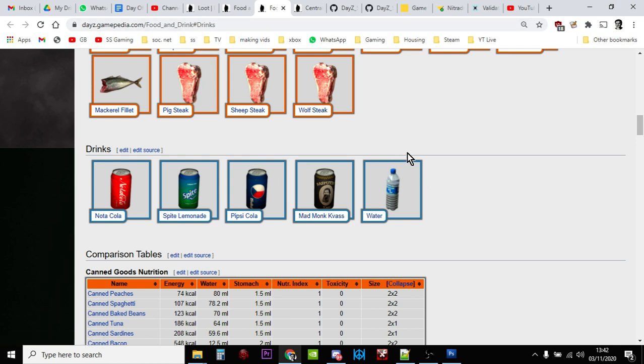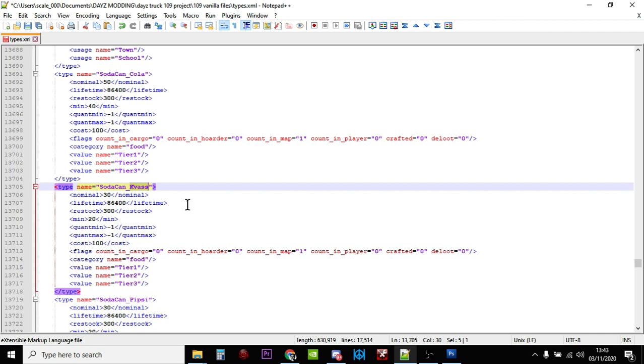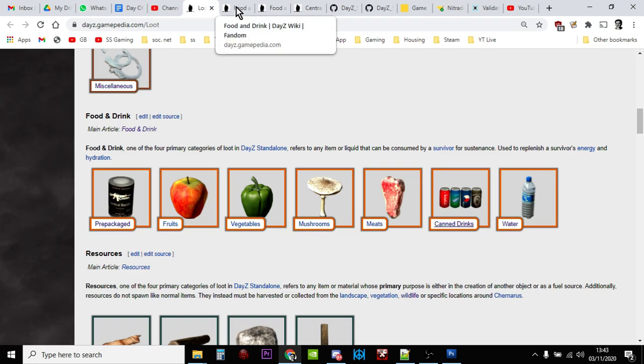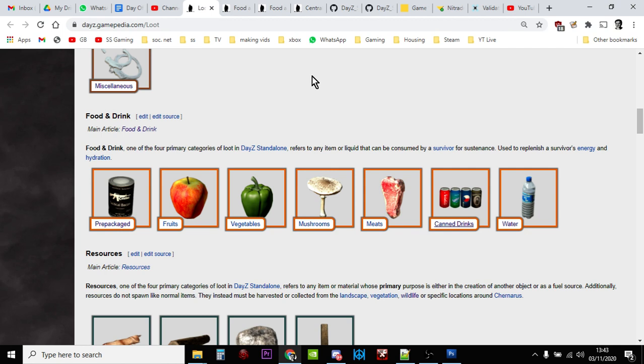So that's how you increase the amounts. When you're happy, save your file — and I'll repeat myself: you should really be taking stuff away too. If we've added 50 items of food, take away 50 items you're not using, like skirts or dresses that you'd only ever use for rags. Then go to xmlvalidation.com and upload the file to check you haven't made any spelling mistakes. When it validates, go back to your server, stop it, upload the new types.xml over the old one, and restart. At that point your increased levels of tinned drinks and tinned food will start to spawn in. Hopefully that's been useful — hit like, hit subscribe, and I'll see you again soon.